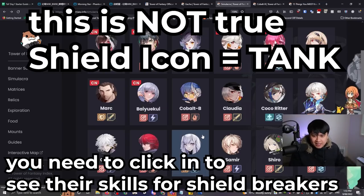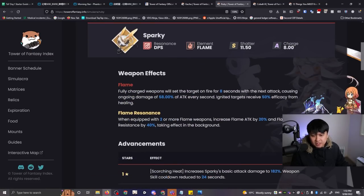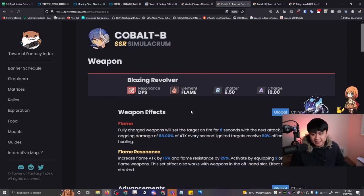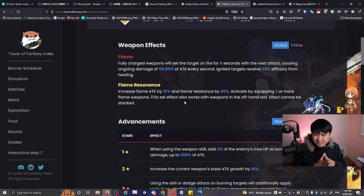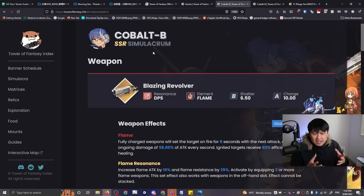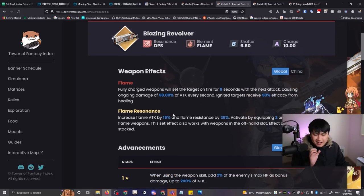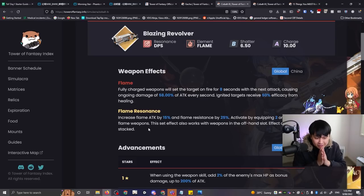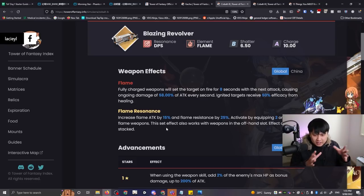Something that trumps this priority is getting the resonances. For example, Ruby gives you plus 20% attack — that is giga strong. This resonance is only found on Ruby in CN and apparently on Cobalt in global, so these characters actually take precedence over shield breakers. If Cobalt is available in the GSSR, grab her, then get your shield breaker and DPS. These resonances are incredibly future-proof. However, since the global version has already deviated from China, we just don't fully know — as long as you understand these principles, you can make the best decision.